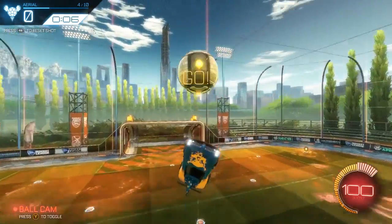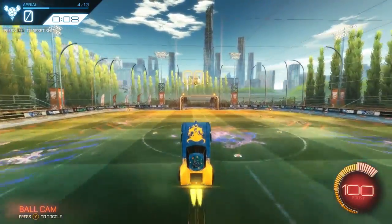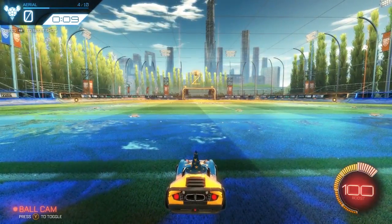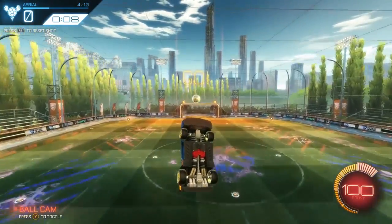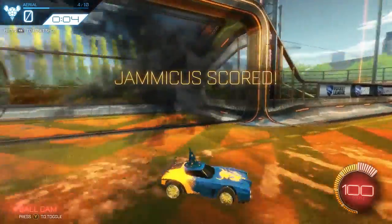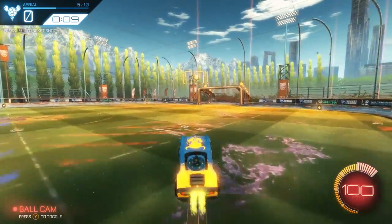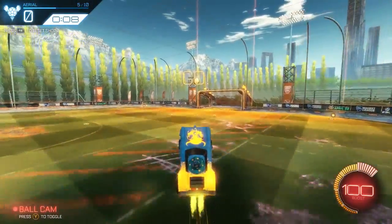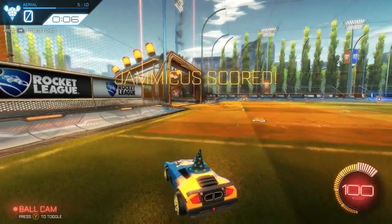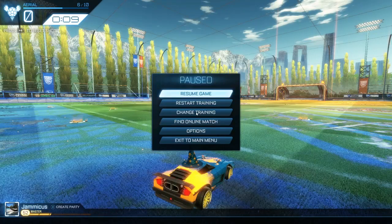We're going to rotate between doing regular and goofy aerials. For regular aerials, find a straight-on setup like this — easy. Then do the goofy ones. When you're going for the aerial, always rotate towards where the goal and the ball are, because it's going to turn you that way. Get just a little bit left, then rotate right — that gives you the proper approach to these backwards aerials.